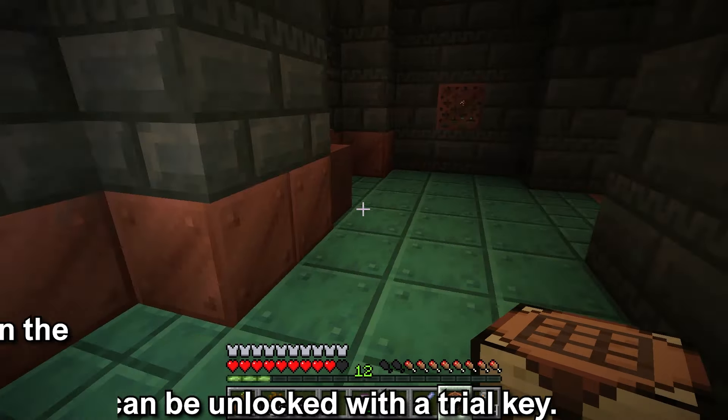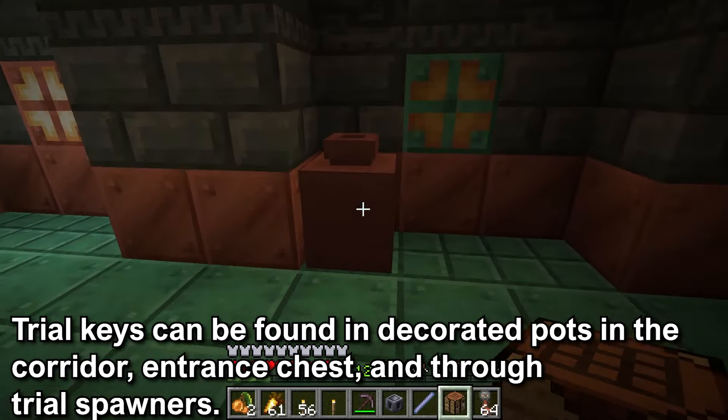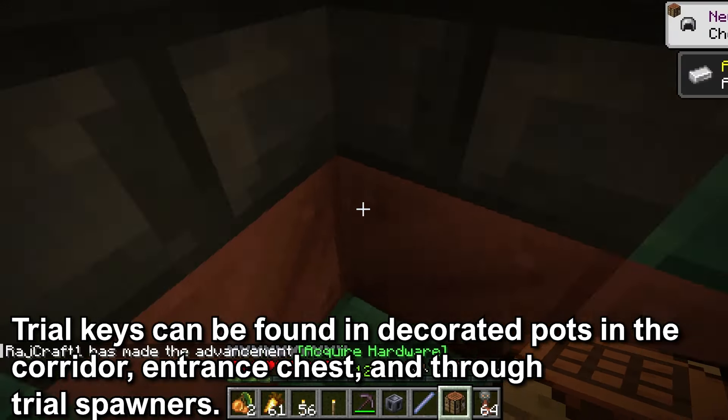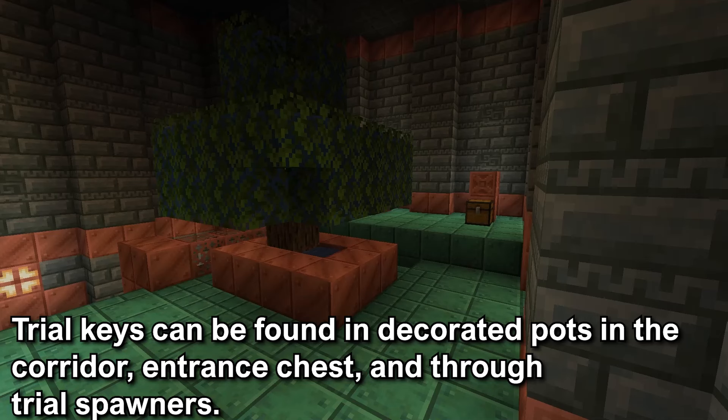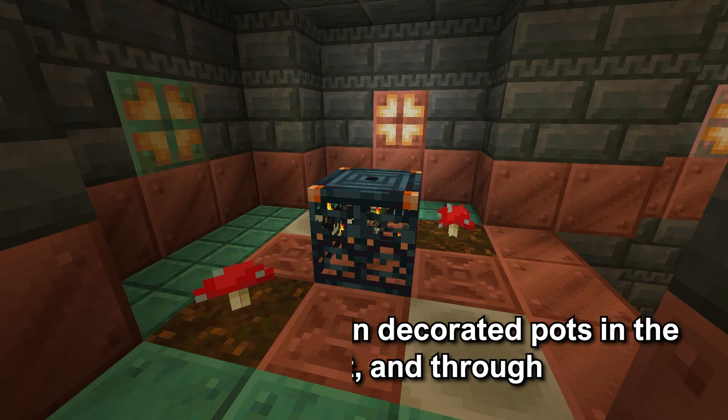To unlock the vaults you will need a trial key. There are three ways to get a trial key. The first is to smash the decorated pots that can be found in the corridor. The second is there is an entrance chest in the entrance way — this is an area with a tree in it. And the third is through the trial spawners.